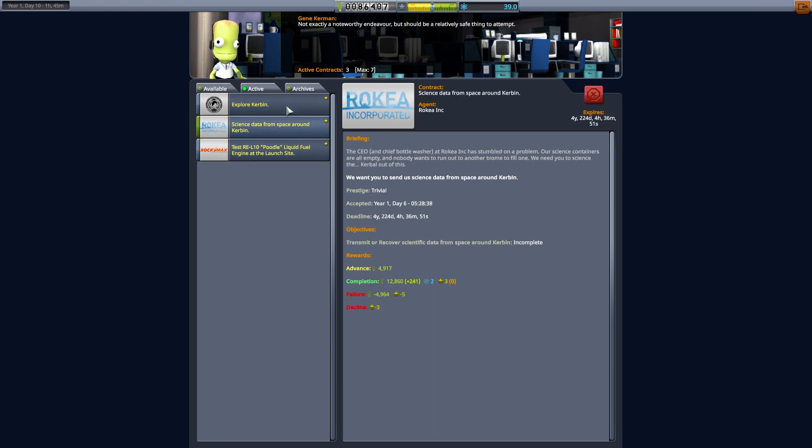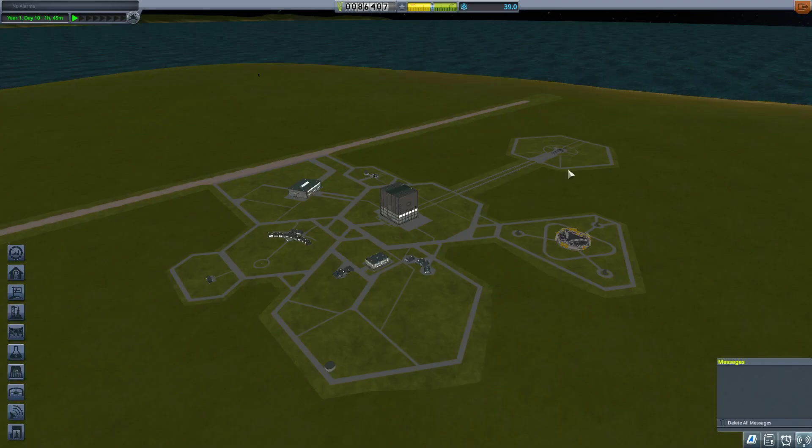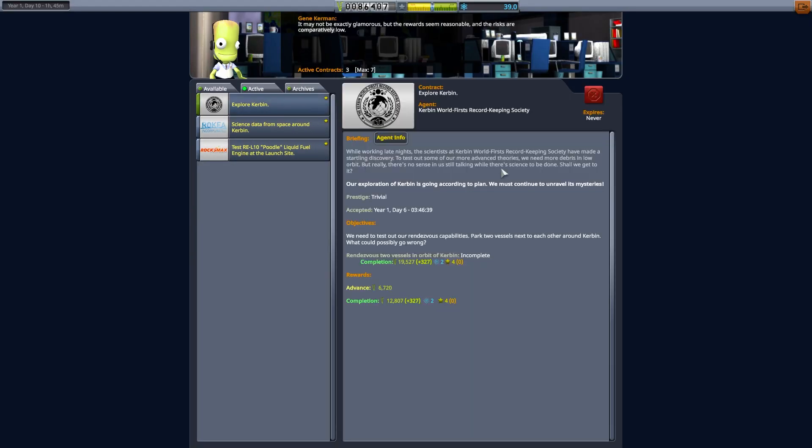So the question is, do we send a few craft up or do we send one craft up? We need to test around if we can pack two vessels next to each other around Kerbin — what could possibly go wrong? We must continue to unravel the mystery of this.